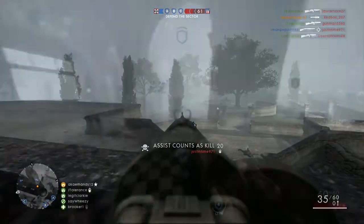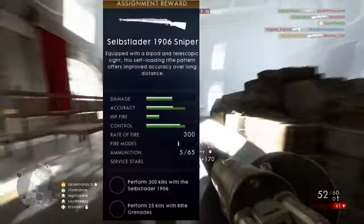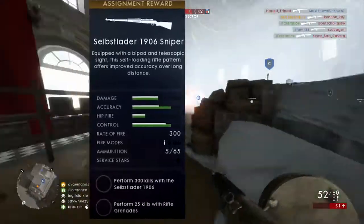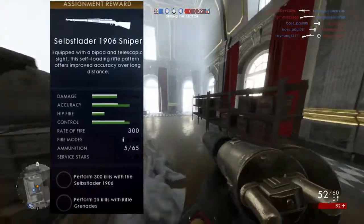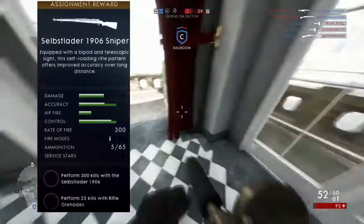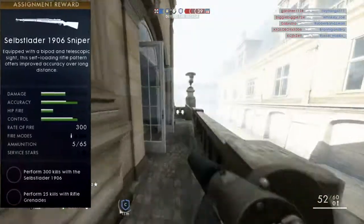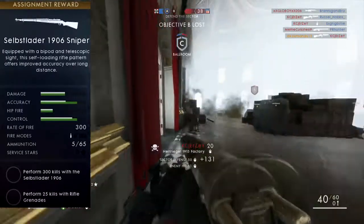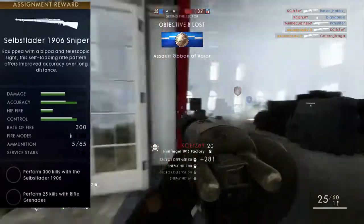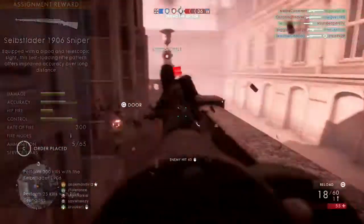Moving on to the next weapon. For the Medic class, we have the Selbstlader 1906 Sniper variant. Honestly, I potentially really don't care about this one. Same rules apply — you're going to want to perform 300 kills with the Selbstlader 1906. That is the variant with 5 bullets in the mag, not the 26. So don't get excited. You also need to perform 25 kills with rifle grenades — very easy to do. You can probably do that in one or two games.